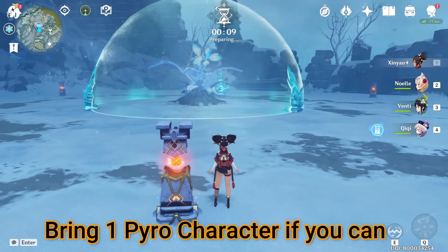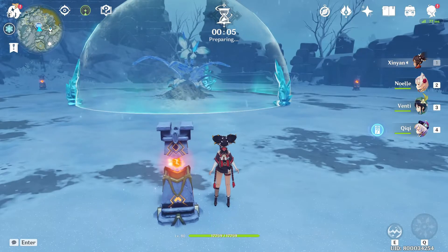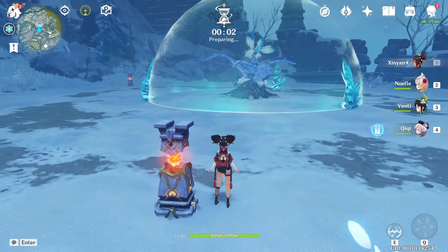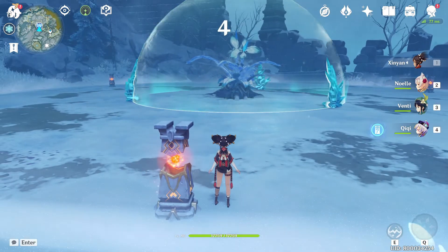Make sure you bring a Pyro character — it's very important to have Pyro to fight against this Regi's Vine. You can also use Keqing with Superconduct. Depending on which character you're maining, I'm using Xingqiu, which is one of my favorite characters.